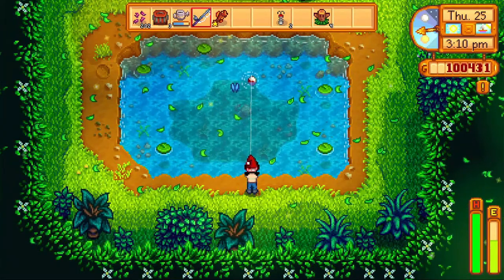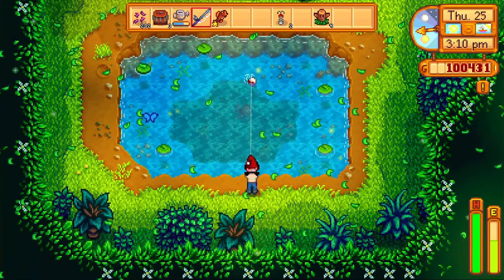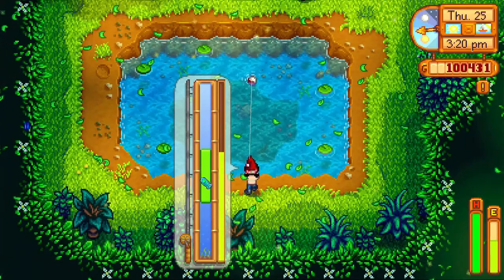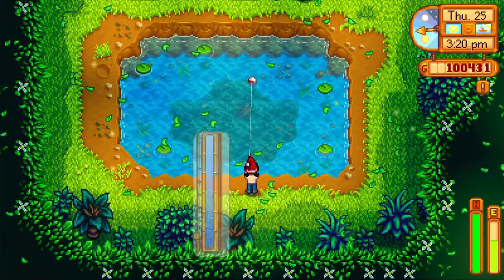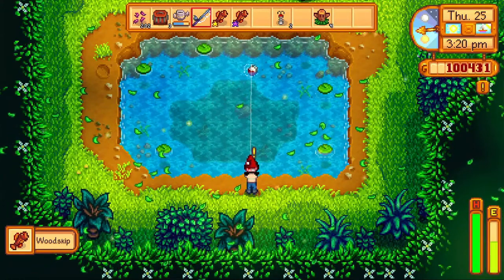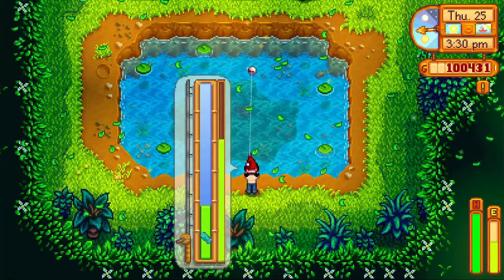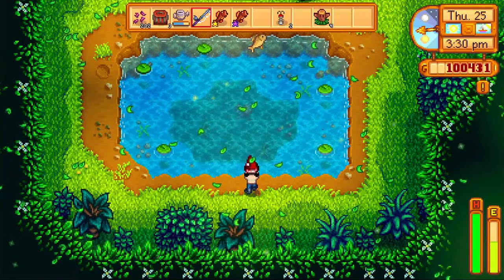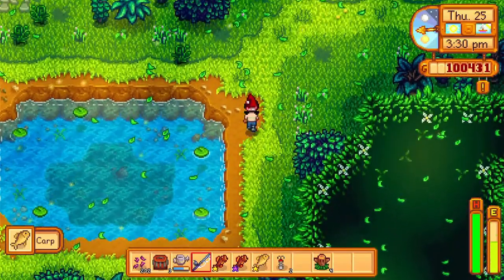The Catfish is used in the community bundles as well. So just in case you miss getting the Catfish during fall and spring, you can come here during the summer and fish for it. Unlocking the Secret Woods gives you an additional season to fish for the Catfish, which is always great. Sometimes you forget when a fish is available, so this gives you that extra perk — at least you know you have a backup plan.